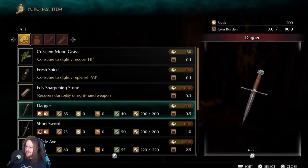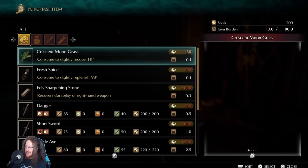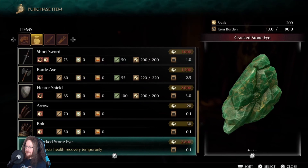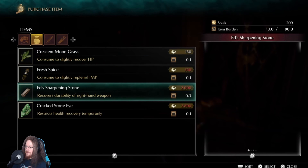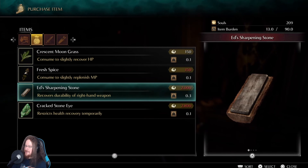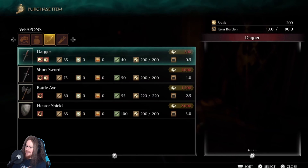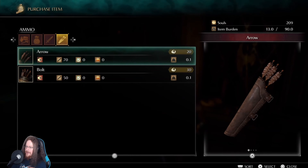I can get a second dagger at some point - I wonder if I can use one in each hand. We've got sharpening stones that cost 2,000 souls to fix the durability on your right hand weapon - ouch. And arrows and stuff.